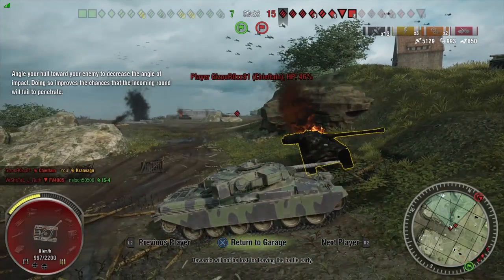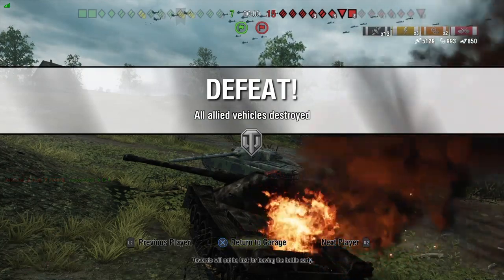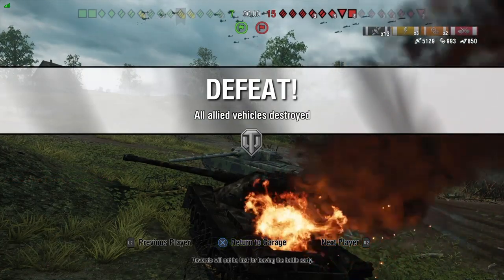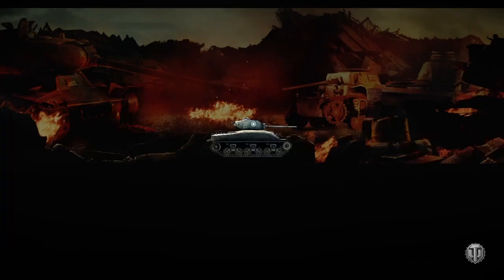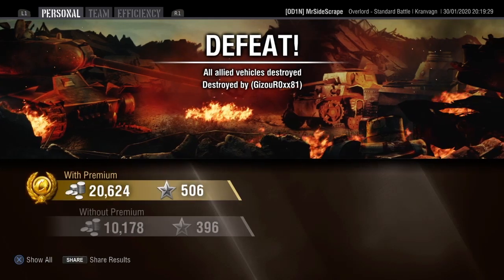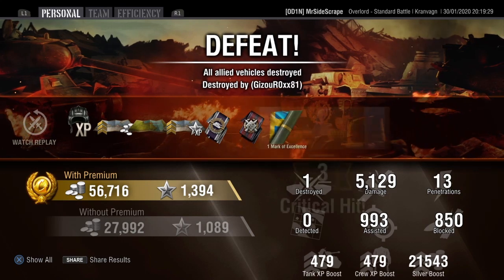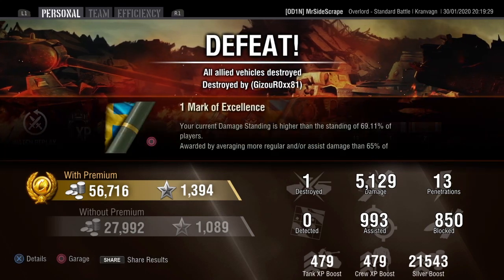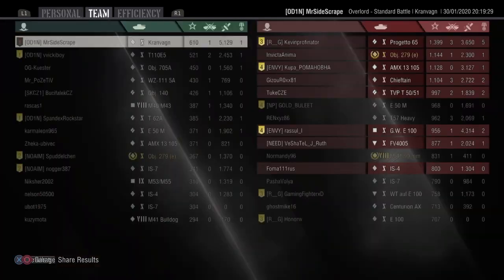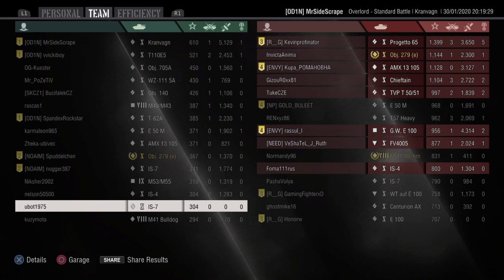This game was an alright result for me, but it got to the point where there wasn't too much more I could do. Play for yourself a little bit. I tried to win the game, I was at the hill, I lost my health to the artillery, broken gun, broken viewfinder. Despite all that, I didn't just give up, and I was able to get from 3k damage up to 5k damage — an extra 2,000 damage just by still playing the game. It can suck when artillery hits you and you're nearly dead, but just keep playing and you can still pull a decent result.